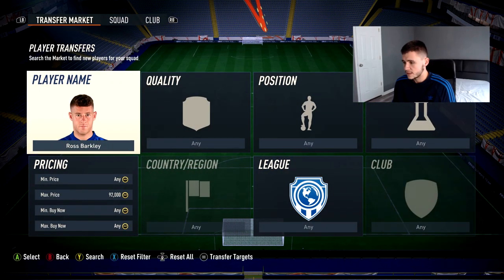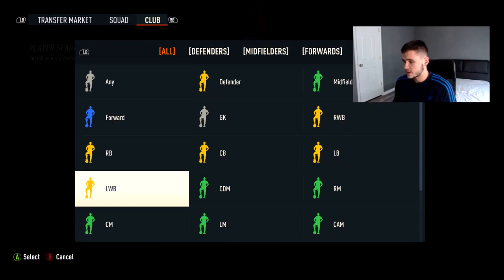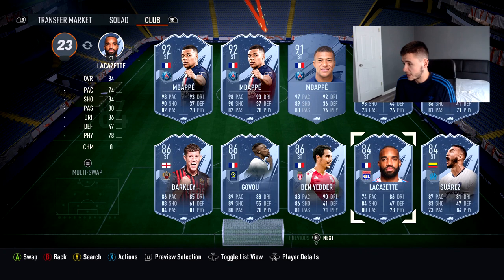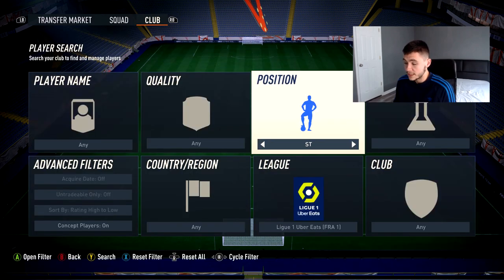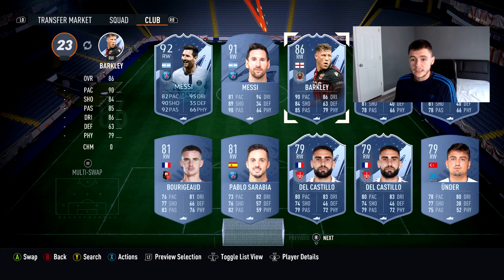Looking at League One, there aren't too many options to go with. For striker options from League One, we know there's Mbappé, Papin, Ben Yedder, Govou, inform Lacazette, Suarez if you did that SBC, Touré — the new six-foot-eight lengthy machine. For right wingers from League One, we have Messi and Nicolás Pépé. If you're running a League One team, I'd personally recommend going with the right wing Ross Barkley — it's a better card overall than the striker.